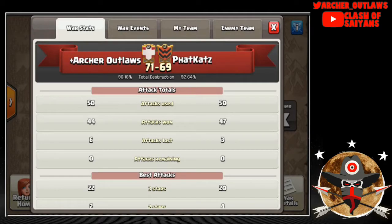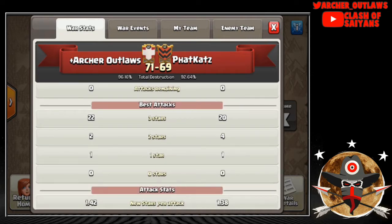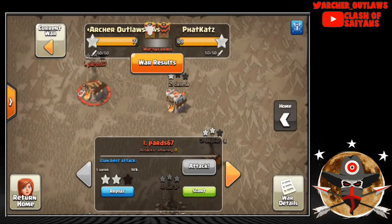Hey guys, what's up, it's Trunks and welcome to Clash of Saiyans. On today's episode I'm bringing you the war recap for week four of the CWL. We had Archer Outlaws up against Fat Cats and we came out with the victory — 71 stars to their 69, 96.16 total destruction to their 92.64. The difference was that we were able to secure more three-stars: 22 to their 20.